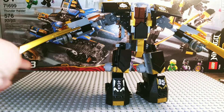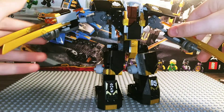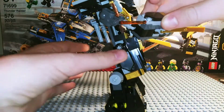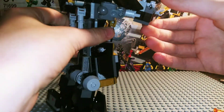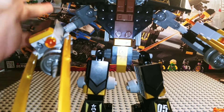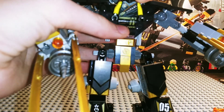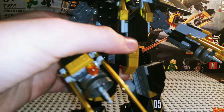Now with Cole's mech, you're able to move the arms and legs. Each arm has a spring-loaded shooter, so you can aim it — and it shoots pretty far and loud. The cockpit opens so you can put a ninja in there. Let's put Cole in there. And there we go.